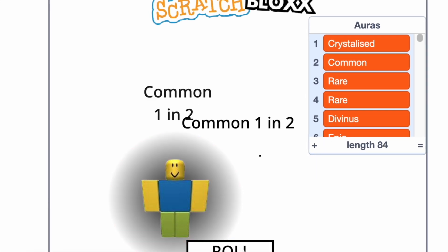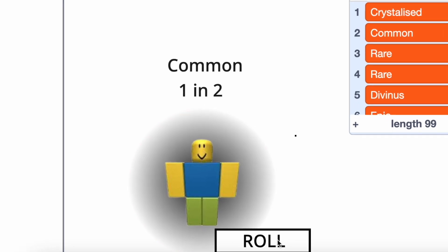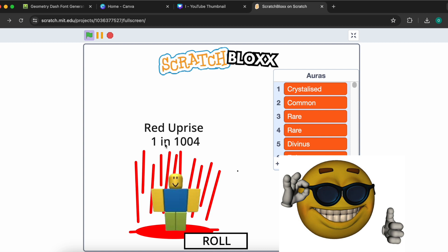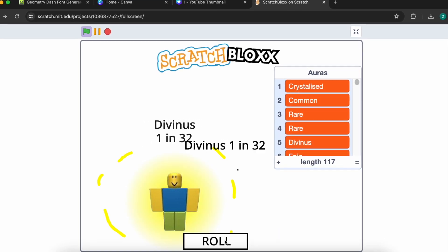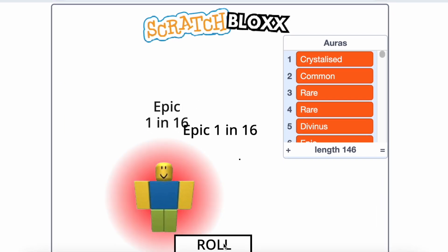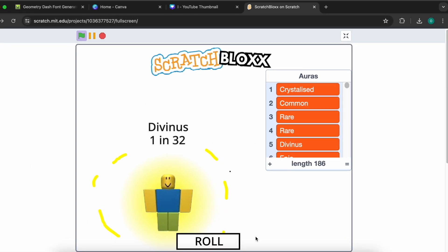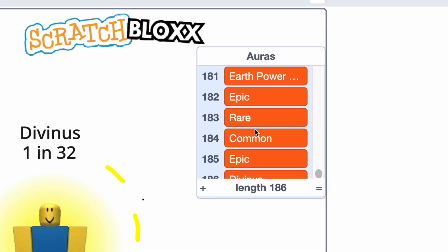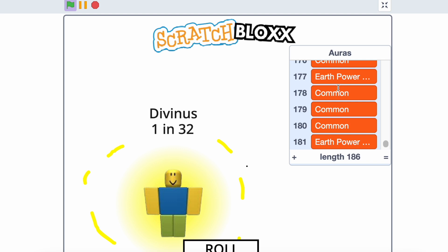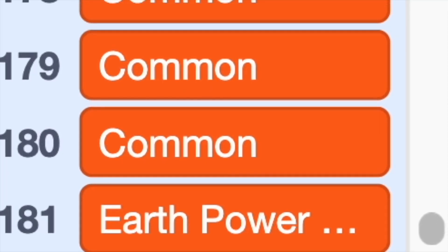Please, please, please — I'm begging. Oh! I got Red Uprise, 1 in 104. Let's go! Oh, now we still have to roll, I want to get something better. Look how fast I'm spamming. Did you see it? Did you see our old Earth Power? Two times each — Earth Power is 1 in 100,000! I got this first, and there's the second one.